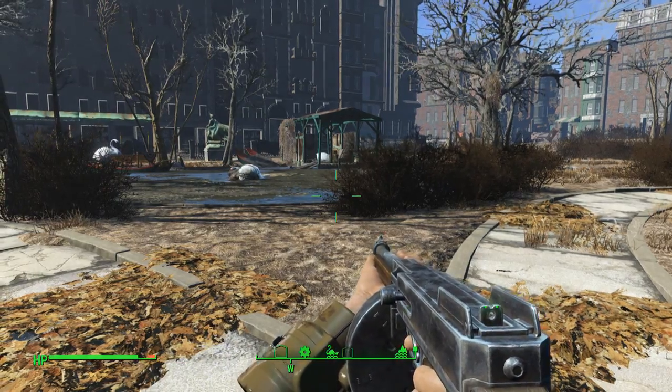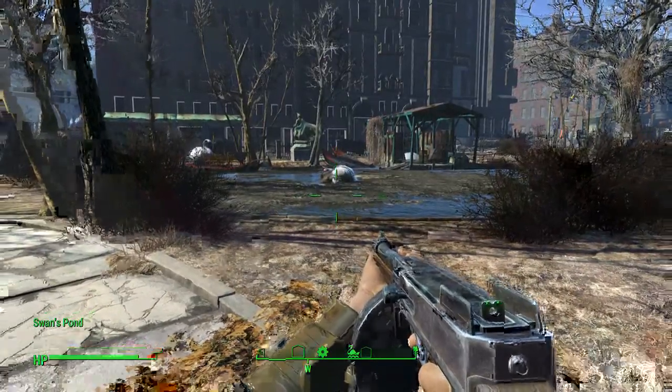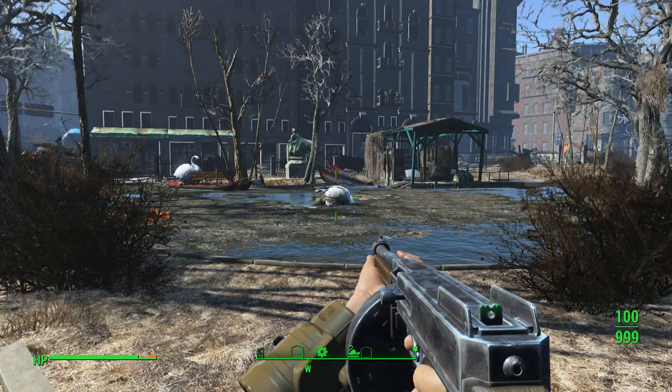Hey guys, what's up, it's Nick. We're back on Fallout 4 and I'm going to show you guys today how to get the Furious Power Fist and also how to quickly and easily take care of Swan.